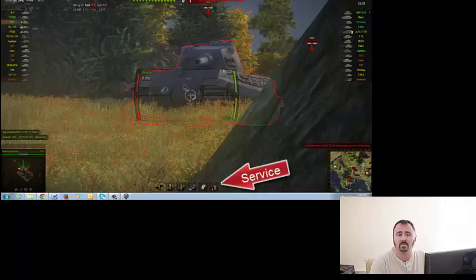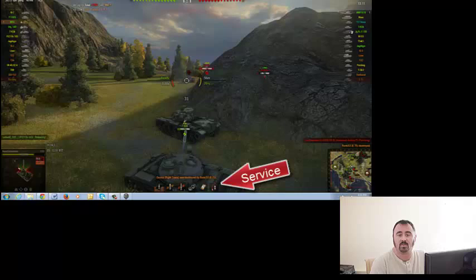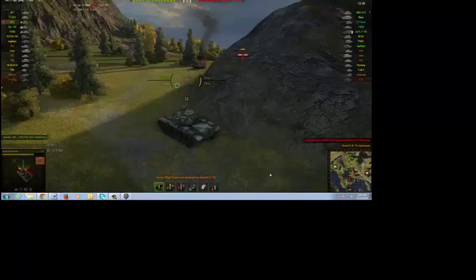Familiarizing yourself with the screen, you'll notice a service bar at the bottom. That gives you the different types of ammunition that you have the ability to load, as well as repair kits, fire extinguishers, and medical kits.